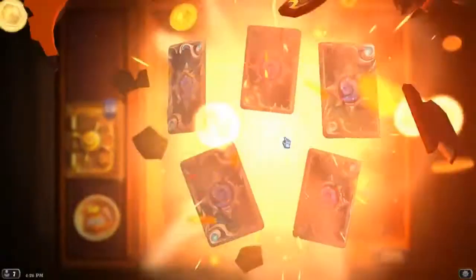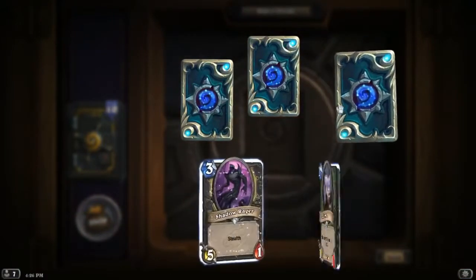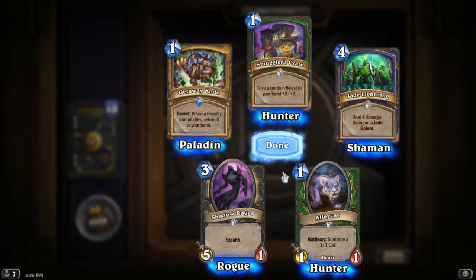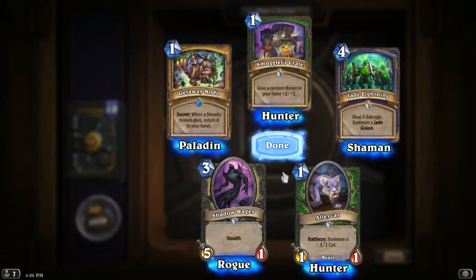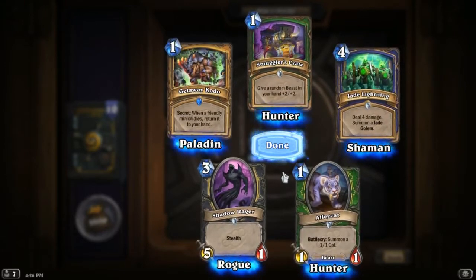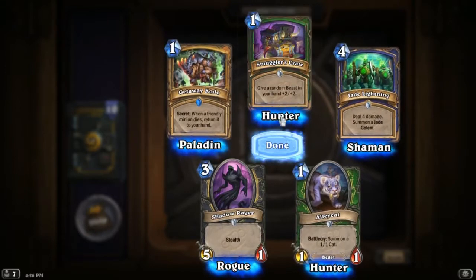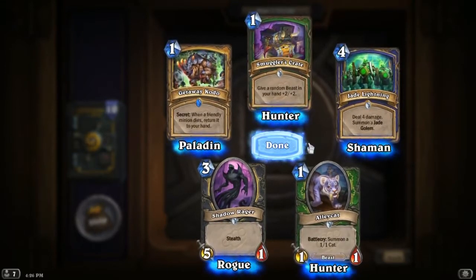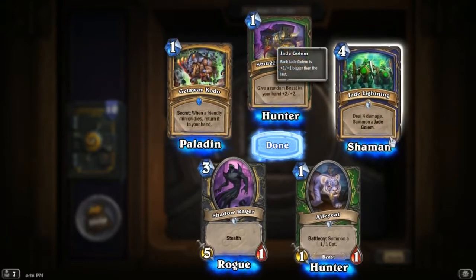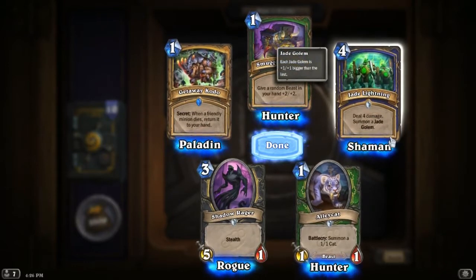While the Grime Street Outfitter seems weak on its own — a 1/1 for two mana is very weak — it's going to be in the buff deck where over time it'll really work out. Give a random beast in your hand plus 2/+2 — seems like a good turn one play. Jade Lightning: deal four damage, summon a jade golem from Shaman. I'm not really sure what the Shaman jade golem deck is going to look like, but four mana for a jade golem and four damage — Shamans have better cards, I think.